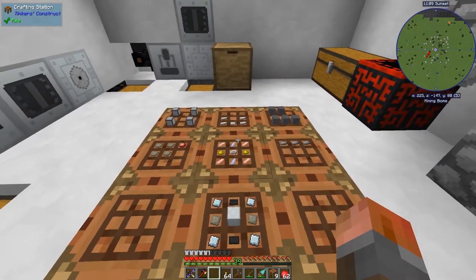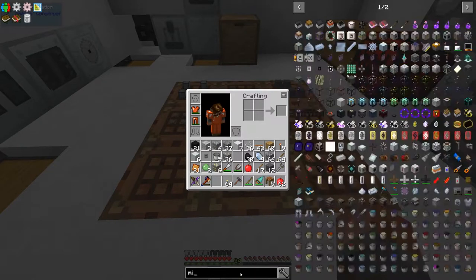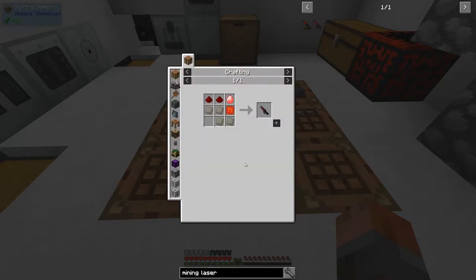Speaking of getting things going, we're going to need a few things. The first one is a mining laser — that is an IC2 item. I don't really use it much, but it can actually mine. It basically shoots a laser beam straight ahead and breaks all the blocks in the way. That requires a few things.